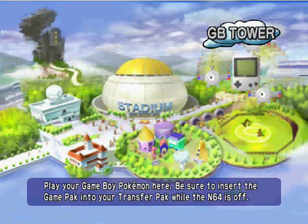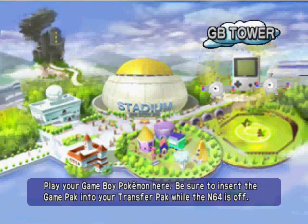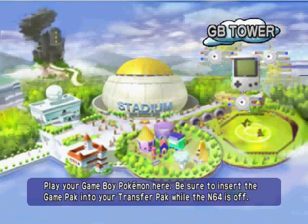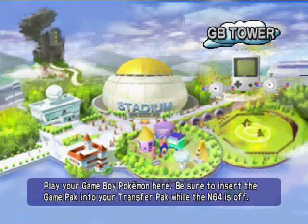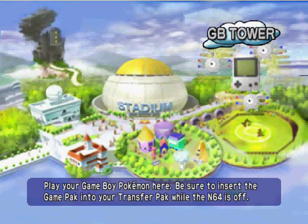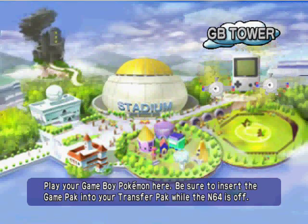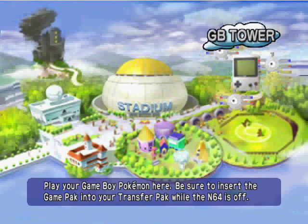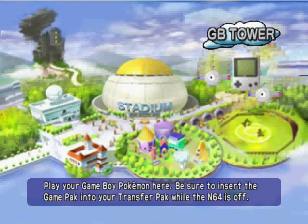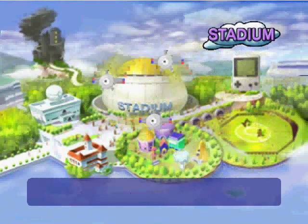Up here is the Game Boy Tower feature, which we will not be using in this let's play for obvious reasons. Basically, when this game was released in 1998, it was bundled with a transfer pack. You just plugged the transfer pack into your N64 controller along with the Pokemon cartridge — either Red, Blue, or Yellow, because Gold and Silver do not work — and you could play Pokemon on your television, which was a really cool feature for the time. You can also import your Pokemon from your game into this.